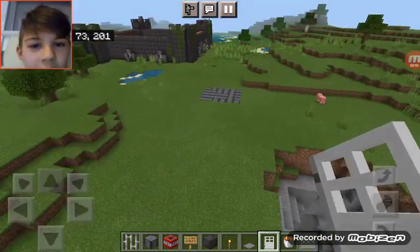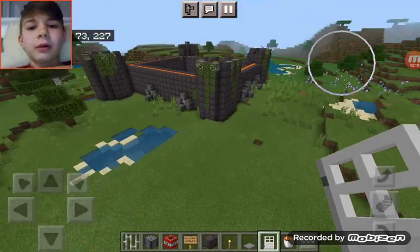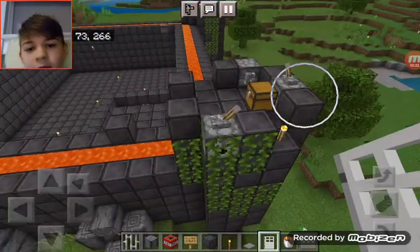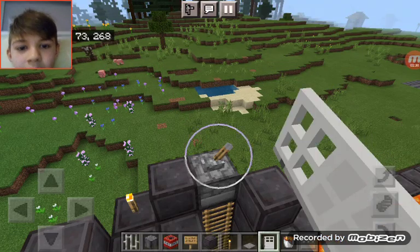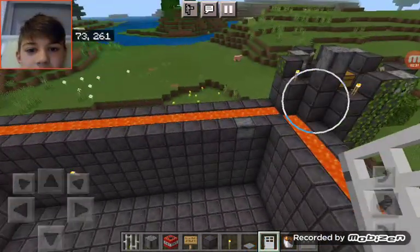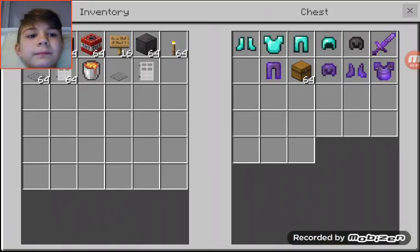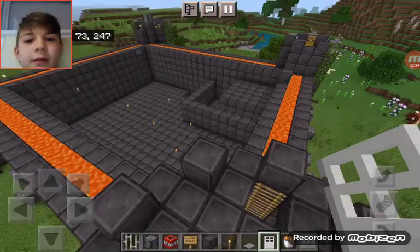This is my castle. If you go down in this hole, there's going to be a huge maze, which will be super hard. These are my guards. These are air dispensers where four people will be going in. This is a jail cell. I have a chest full of armor and stuff. This is a mega base.